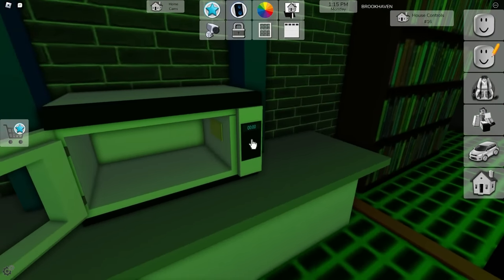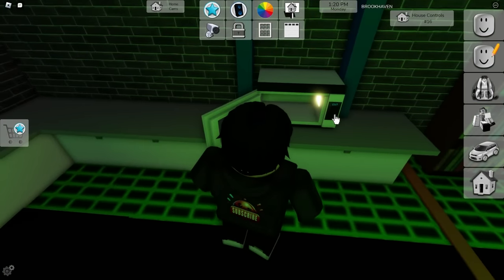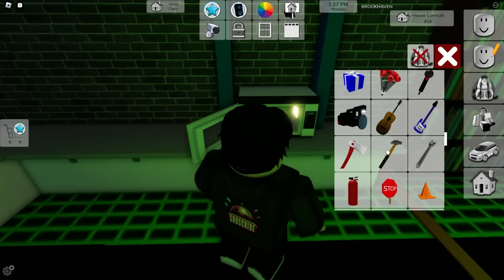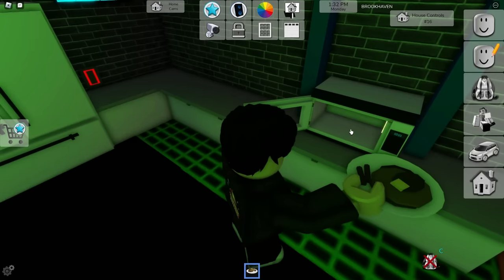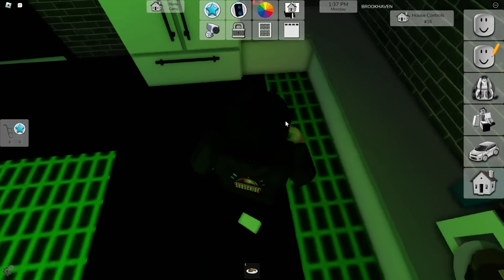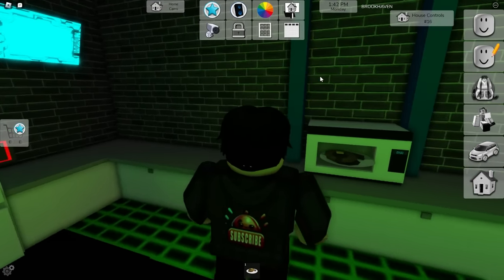Oh yeah, look at this — pretty cool, we can close and open that. But there are so many things. Someone said you can start a fire with the microwave somehow. I'm trying to start a fire with the microwave. Should we put some food in there? Let's put a plate of food in. Oh my god — you clicked on this for the safe location, and this is a guy microwaving food in Brookhaven.